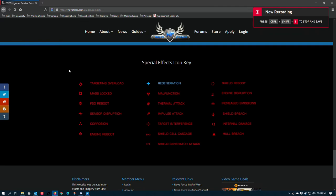Hey there, Commanders. So I had a request from one of my viewers to go over some of the special effects icons that can pop up during combat encounters and at other times in the game. This is something that new players often don't know, but all of these symbols are unique to different engineering effects.